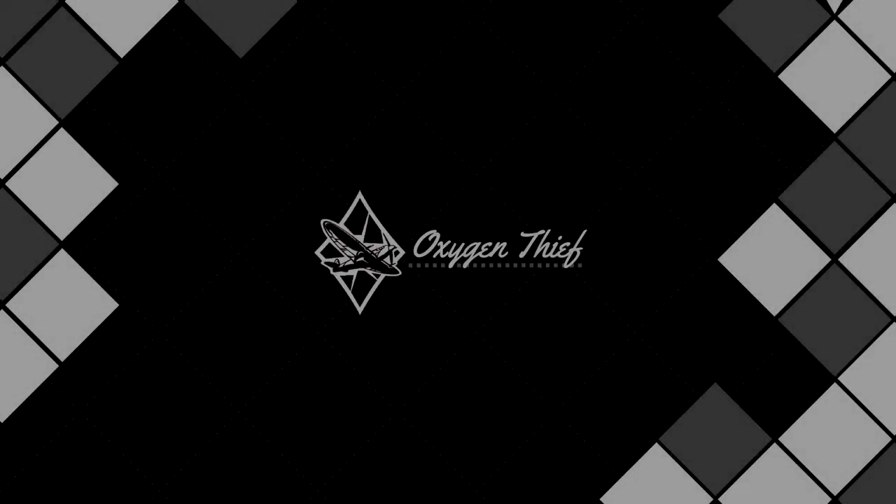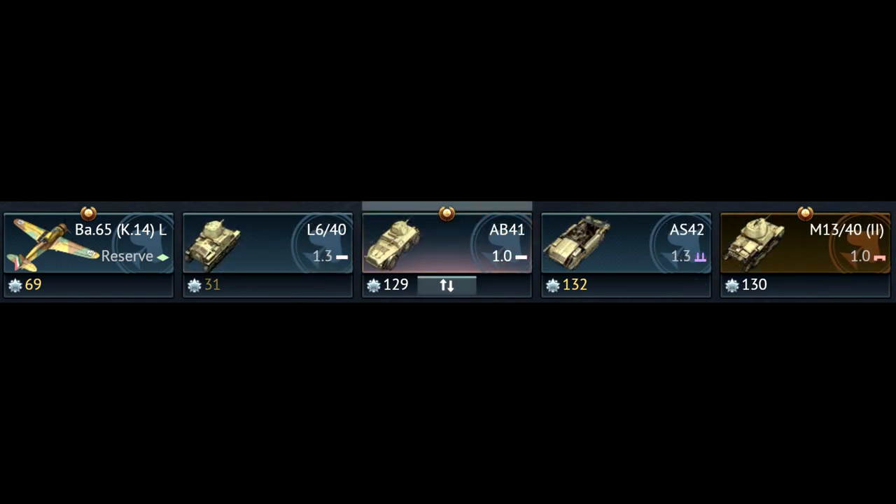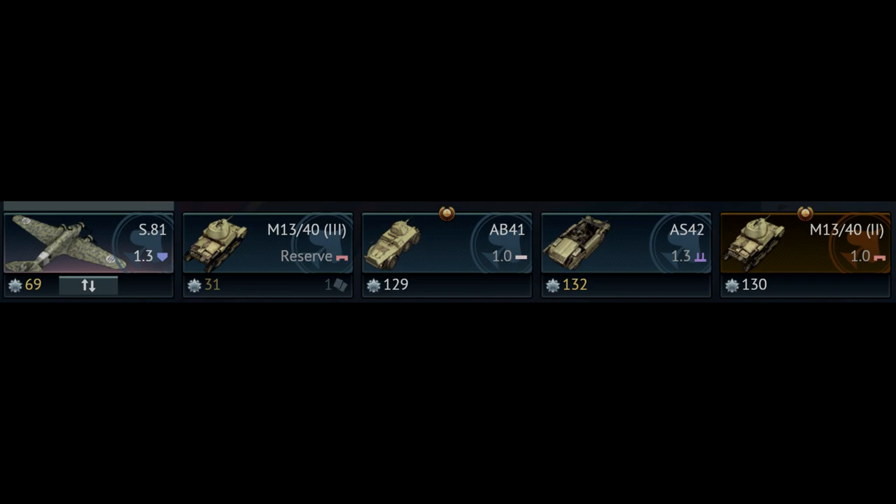So, that's currently all the tanks we have for Rank 1. Before we finish though, here are what I'd say are the best lineups for the tier. I'm going to limit this to 5 slots, as that's the highest amount you can get without spending any GE, so as not to alienate anyone who can't get another crew slot. First off, we have a solid 1.0 lineup consisting of the three M13s, the AB-41, and the BA-65 from ground attack. And a 1.3 lineup with the BA-65, L6, AB-41, AS-42, and an M13. Alternatively, you could swap the L6 for another M13 if that fits your playstyle more. You could also maybe swap out the B-65 for the S-81, as it does have four 500kg bomb drops, but it is quite unwieldy, slow and heavy, so it is a prime target. You can get some decent results from carpet bombing a cap point though, so it's up to you on this one.